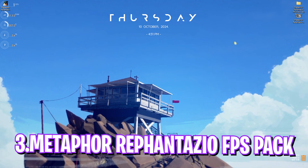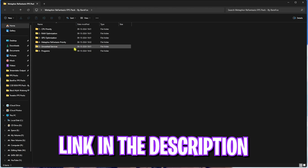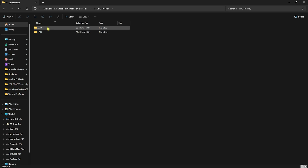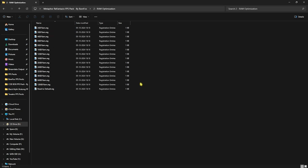The next step is the Metaphor ReFantazio FPS Pack — I'll leave a link in the description below. Open it up and you'll find six simple folders. The first one is CPU Priority. Inside you'll find AMD and Intel CPU priority files. If you have an AMD CPU, double-click and run the AMD CPU Priority file; if you have an Intel CPU, run the Intel CPU Priority file.